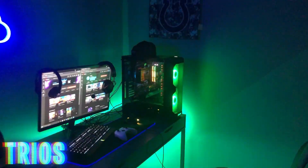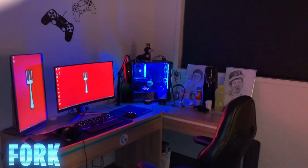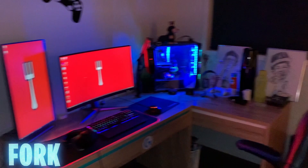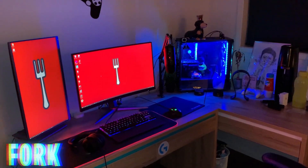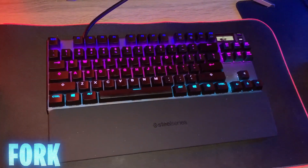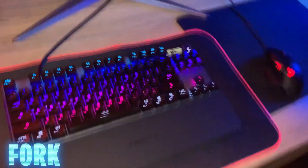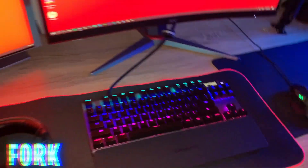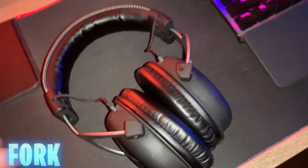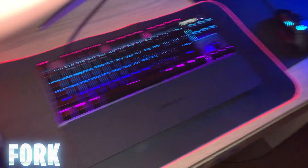Yo boys, it's Fork — back again for the Monarchy setup tour video. This time we have a little bit of changes to my setup. Firstly we have my keyboard and mouse — the Apex 7 TKL and the G Pro Hero combo. Probably gonna get a new mouse soon but it's so good. We've got my HyperX Cloud 2 headset — also really good. One mouse pad for my keyboard, another for my mouse.